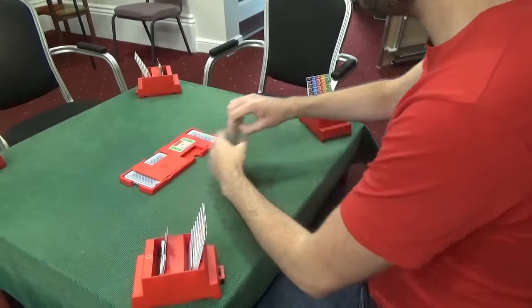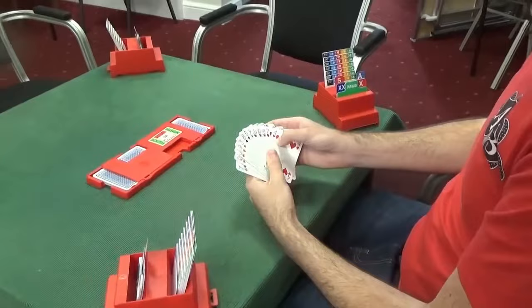East is dealer. East and West are vulnerable. North and South are not. So East is to bid first.